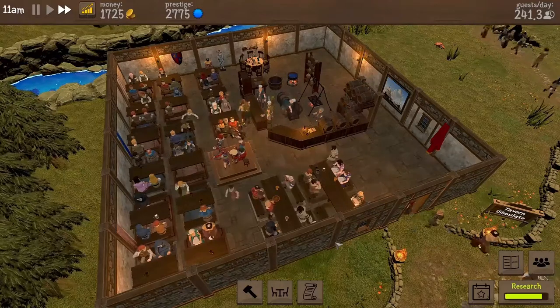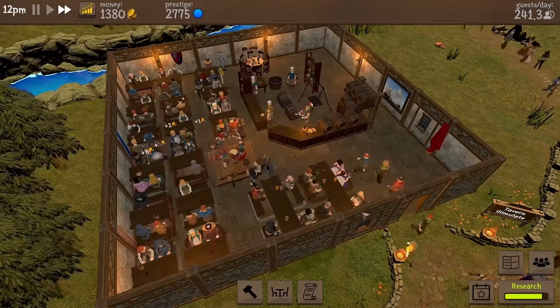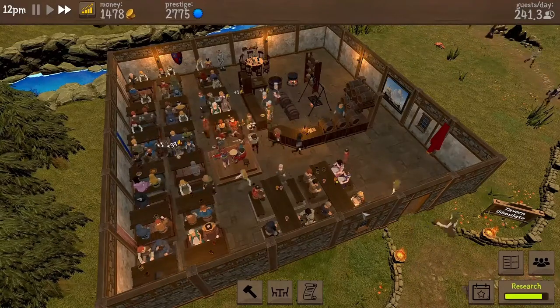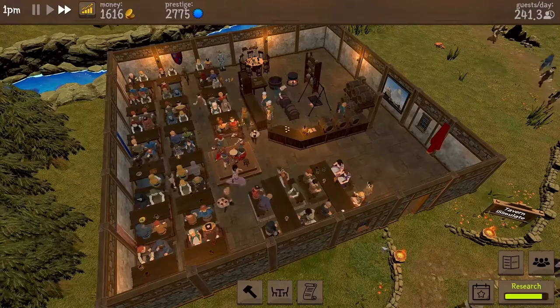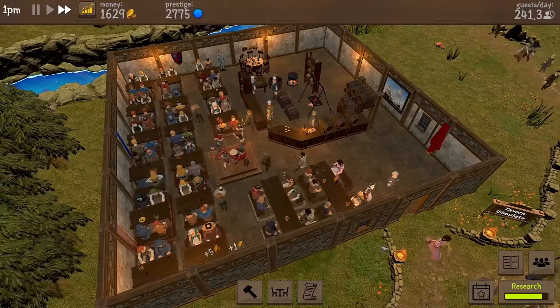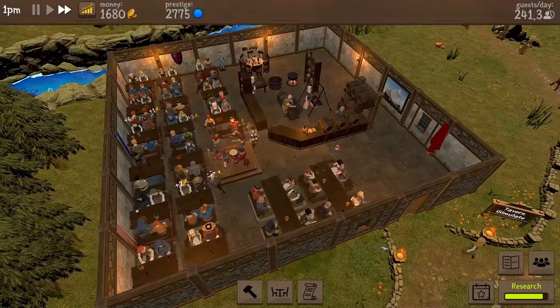I also try to arrange the kitchen in a way that our chefs do not need to walk so much. The adventurers table I put at the back, as where the adventurers sit is not so important — they should go out as much as possible to gather ingredients. I put the musician podium near the center, allowing every table to enjoy good music.